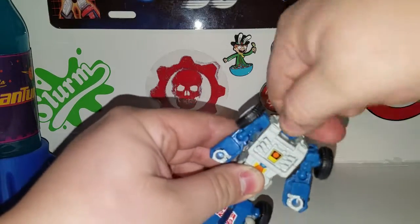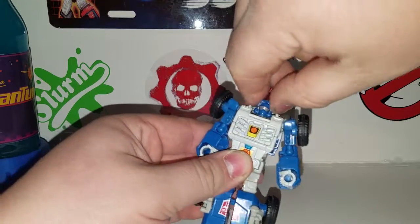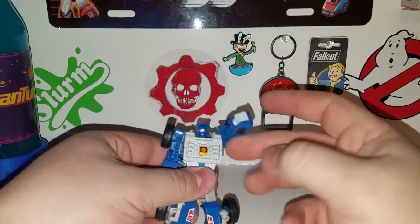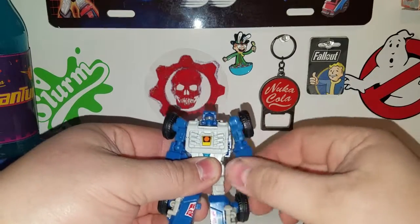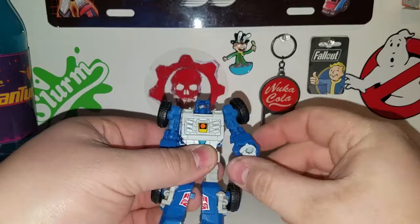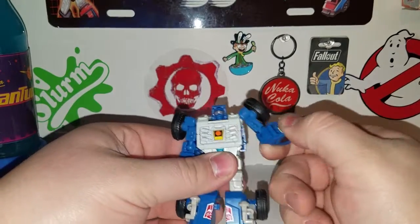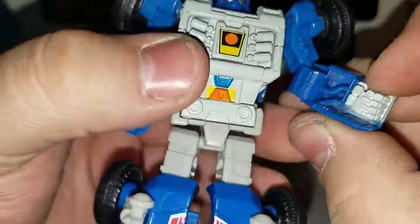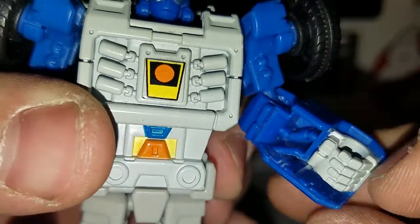Articulation-wise: his head is on a swivel, rotates all the way around — gets a little tighter as you go. His arms are on a ball joint with a nice wide range of motion. His elbow joint is also on a ball joint. Nothing in the fist, but I really like the molded detail that's inside his fist — looks very neat.